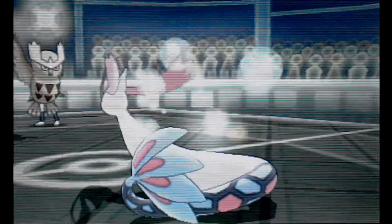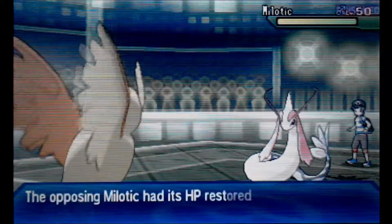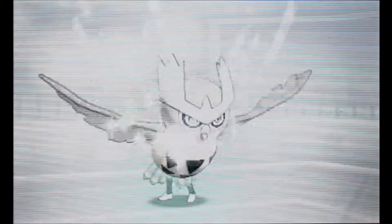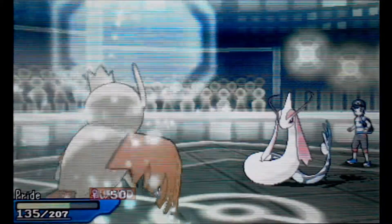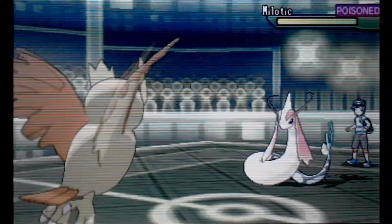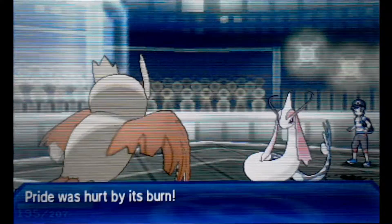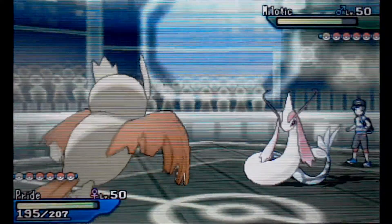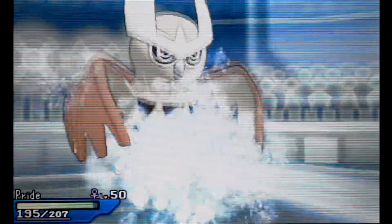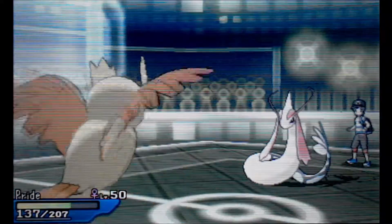At this point I'm thinking it has Marvel Scale, so it probably has a defense boost — that's probably why Facade wasn't doing that much. I take a turn to get Roost up. Even with the special attack being super effective against me it just doesn't do much. This Noctowl has Nightshade, Facade, Roost, and Psycho Shift to move the burn over — really cool.